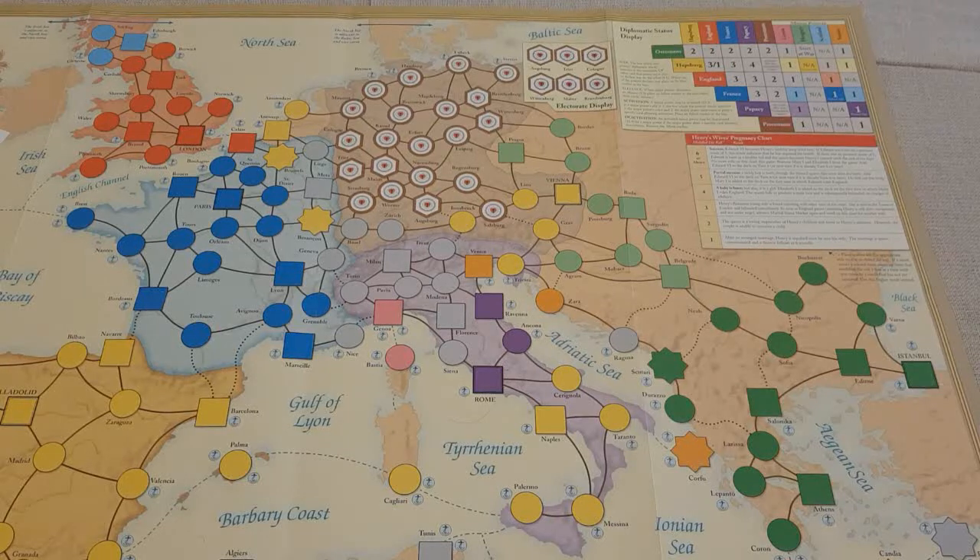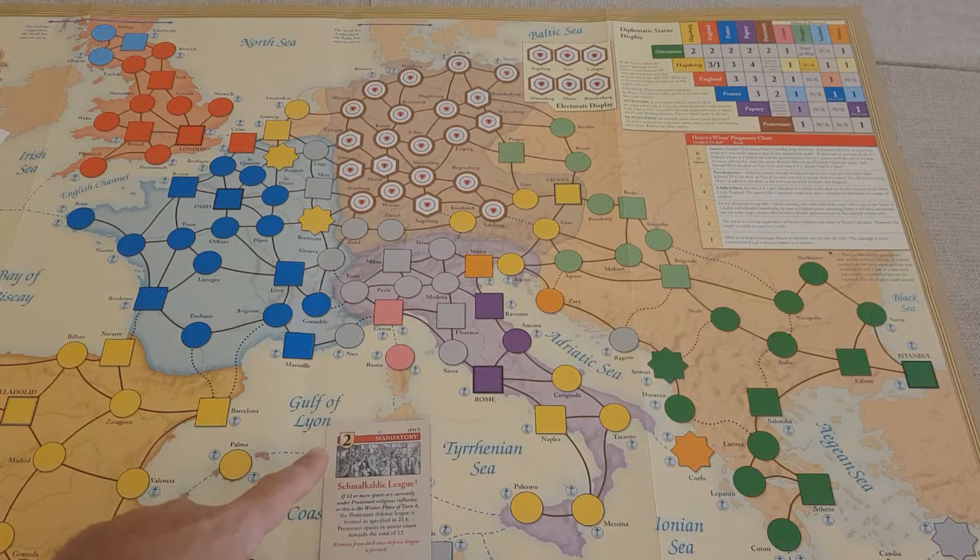Let's talk about some general principles. In this game, six players take on the role of six major powers: the Ottomans, Habsburg, England, France, the Papacy, and the Protestants. Players will play cards during their turn in the action phase, and you can play cards similar to Twilight Struggle either for the point value or for the event.